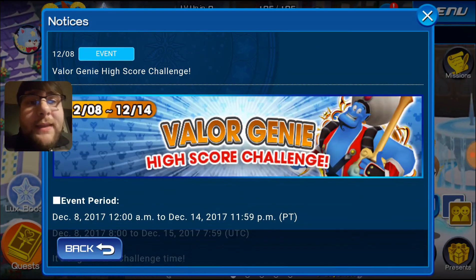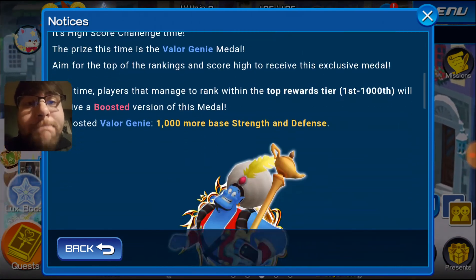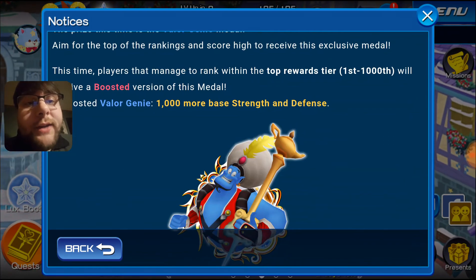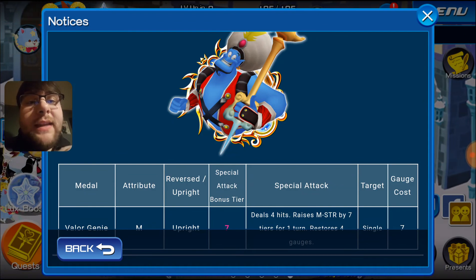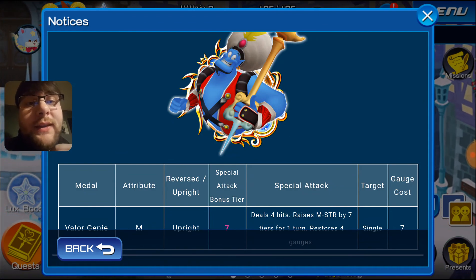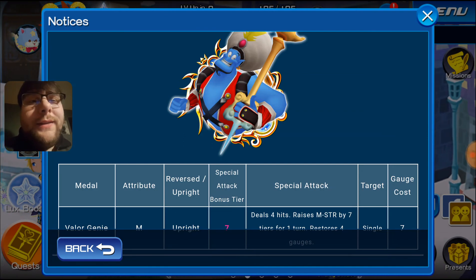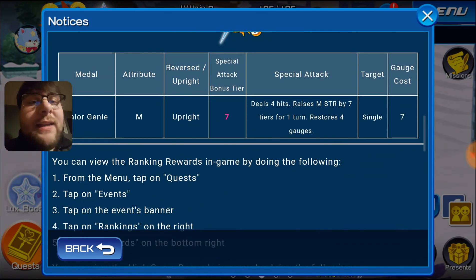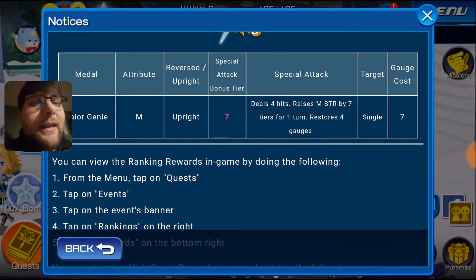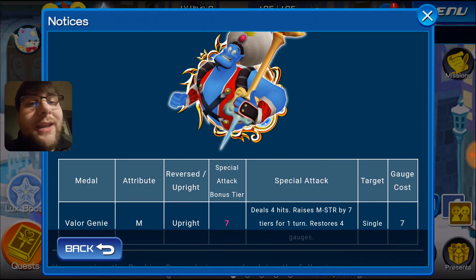First let's take a peek at the high score challenge. It's for Valor Genie. Valor Genie is very good — it's currently one of the strongest single target medals in the entire game. There will also be a speed version and a power version, which is Hercules and then Aladdin and Carpet coming in the future. So if you really don't have much of a setup where you can use this medal, it's not that important to get it. But because of the banner medals that give you points, it is definitely going to be a little harder to get this guy.